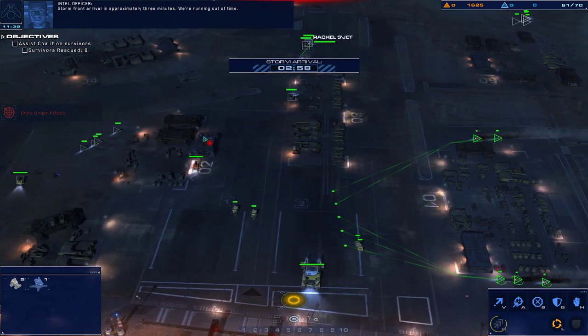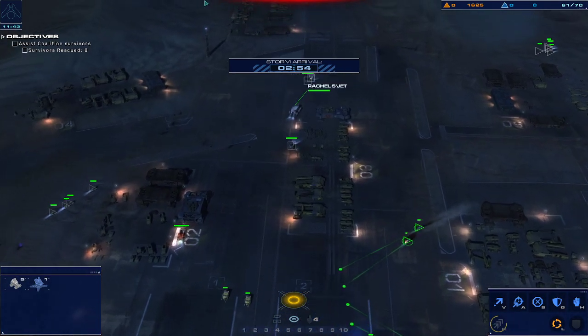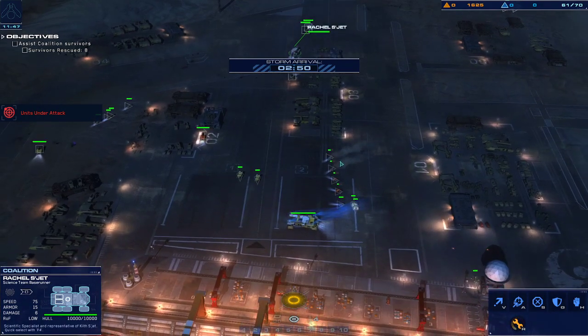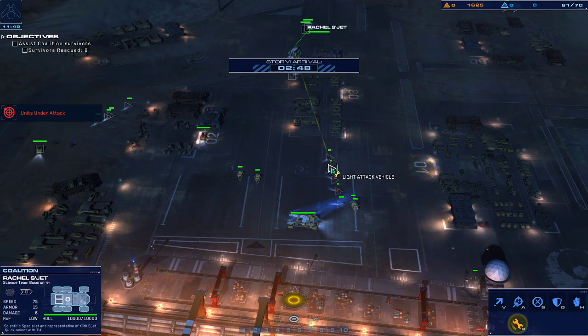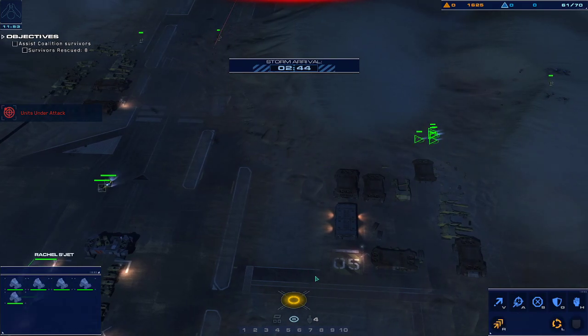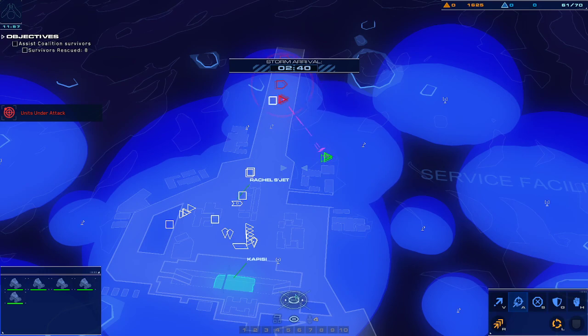Hostile strike craft down. Storm front arrival in approximately three minutes. We're running out of time. One of our turrets is taking fire. Focus the repair. Hostile on sensors, authentication pending. Armored vehicle taking effective fire.